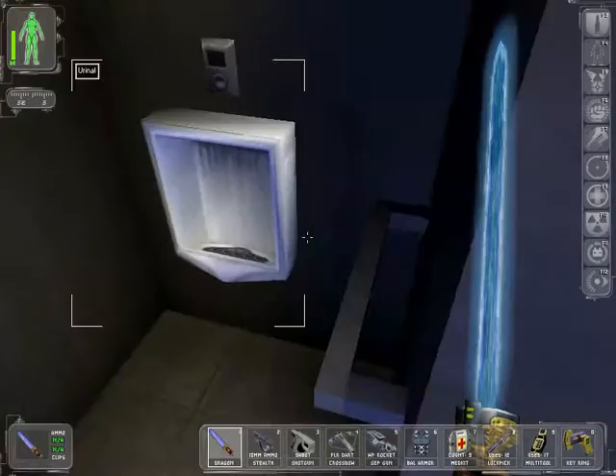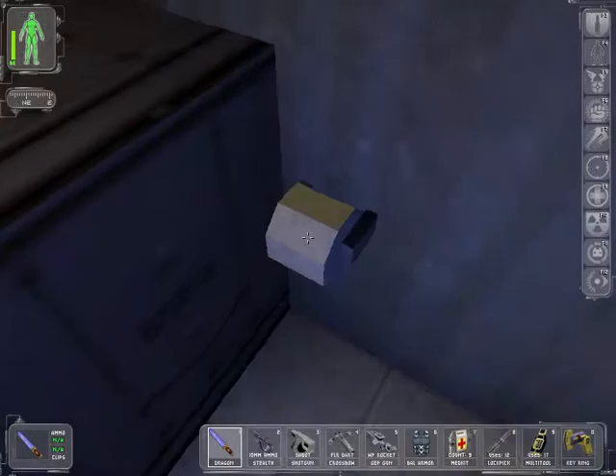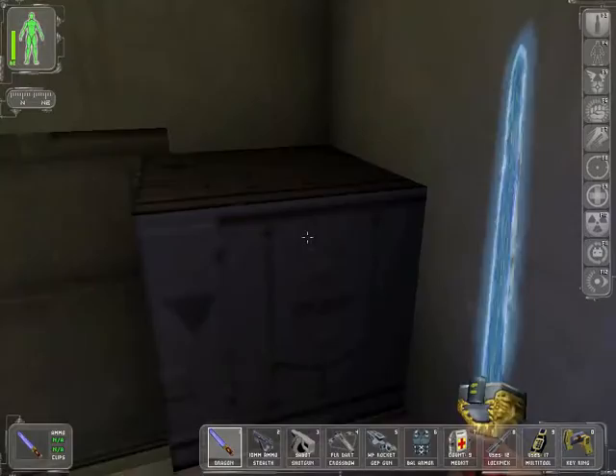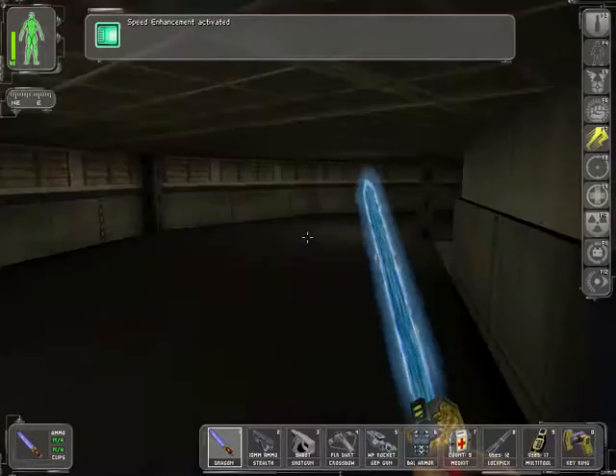Look at that incredibly blocky toilet paper. Wow. Listen to the sound the toilet paper makes when you hit it with a nanosword — that sounds like bulletproof glass. That is the power of technology of the future: toilet paper stronger than nanoswords that can cut through people with a single hit, but can't break toilet paper. That stuff's ten-ply.